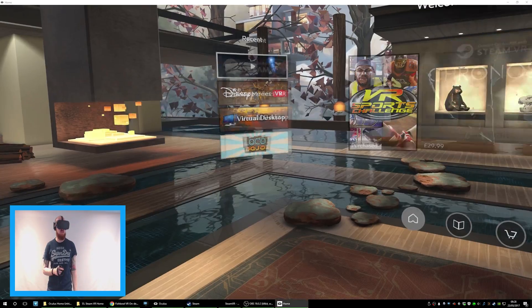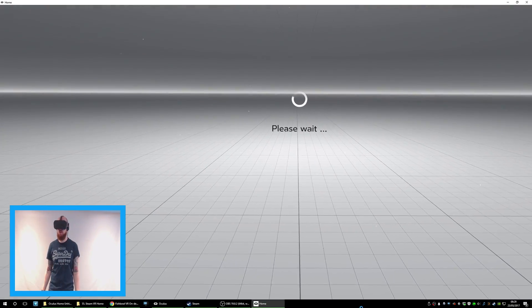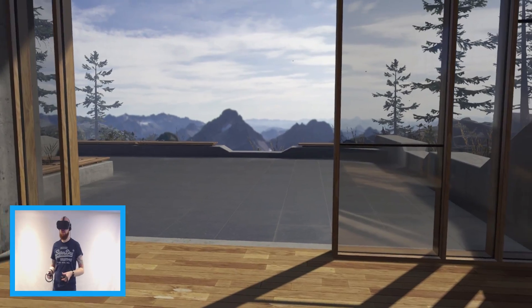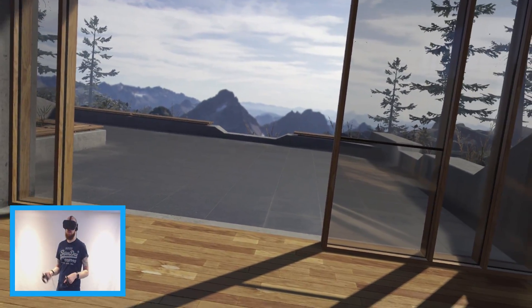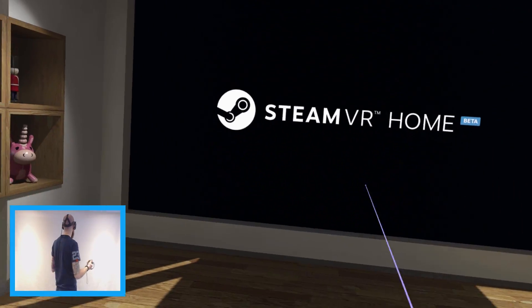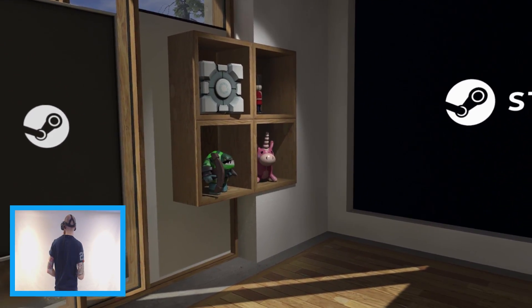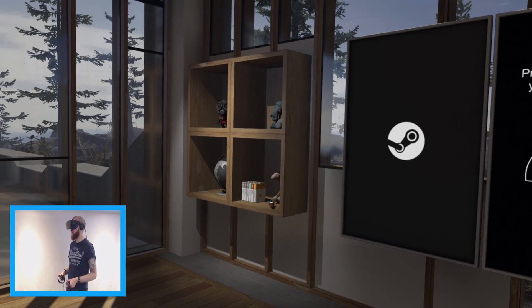I just want to check my link to SteamVR still works - if you want to know how to do this link there's a video on my channel showing you exactly how to do it. The link still works - you can still link SteamVR and now SteamVR Home to Oculus Home so you can jump between the two applications.